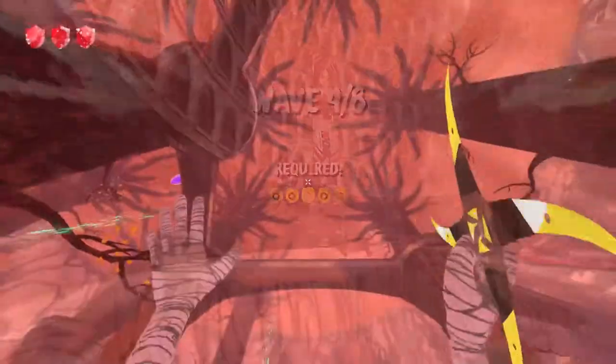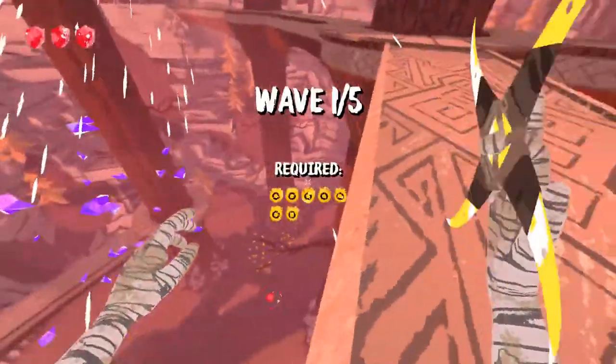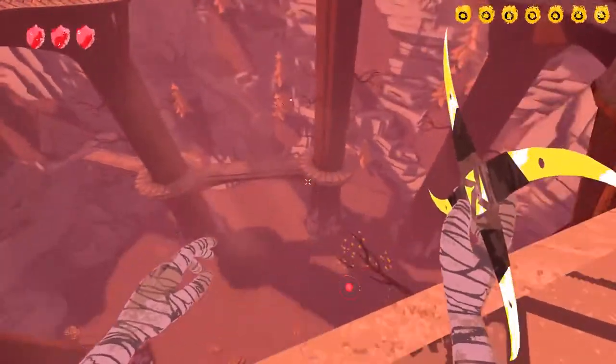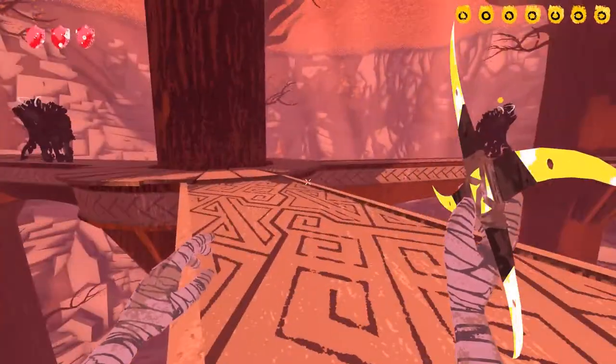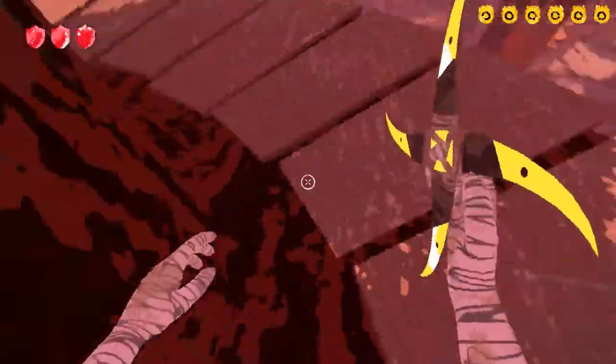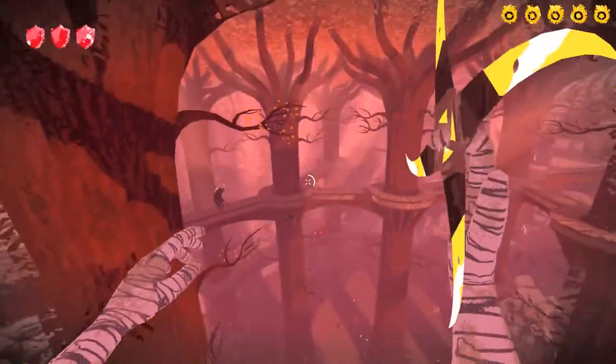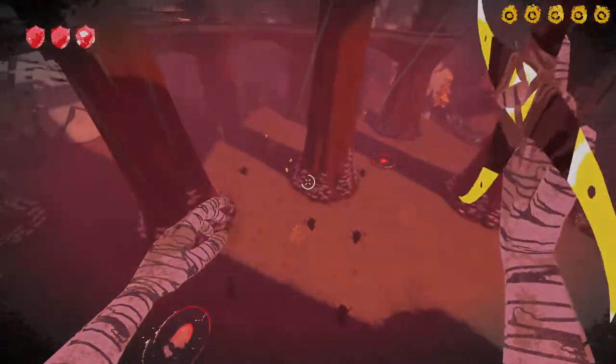All of which do deal damage to you, of course, but when you're a super fast teleporting ninja, they don't really stand a chance. The last boss design, however, is completely different and really pushes the boat out in terms of creativity. It's a shame I can't show it, and considering there are giant mantis remains littered around the place, I was expecting a considerably more agile enemy base.